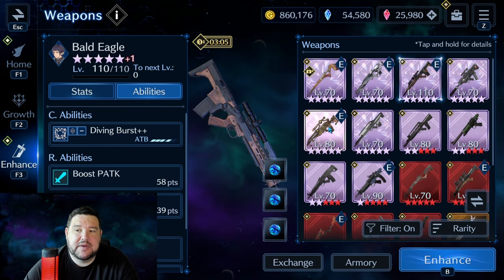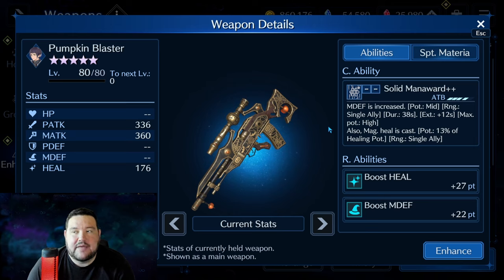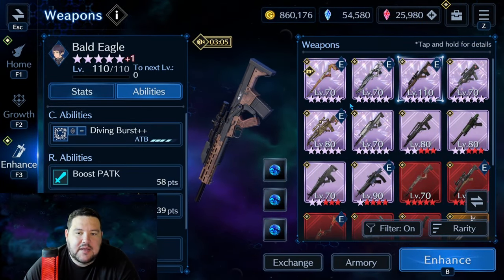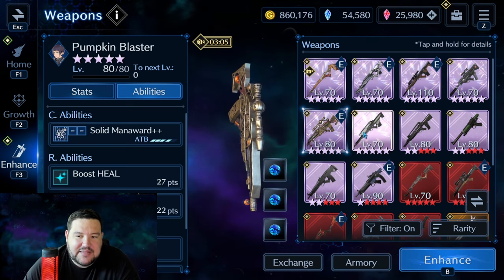The next weapon I'm going to cover is Pumpkin Blaster. It was a free weapon, but it's still in the running for sub-weapons when I'm looking at what to put on a healer that mostly needs to heal. Obviously in some content you need your healer to do multiple things, but there is content where just having a very high heal stat is really good, especially if it's heal and magic defense. The fact that it does both of these when you need it is strong and noteworthy, even if it can't be wishlisted.